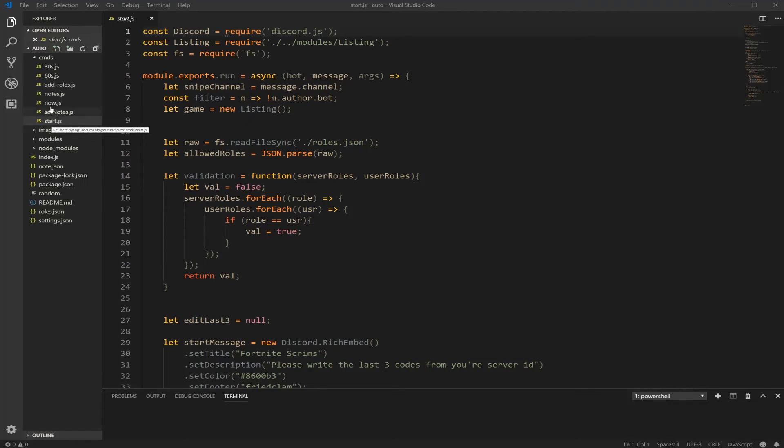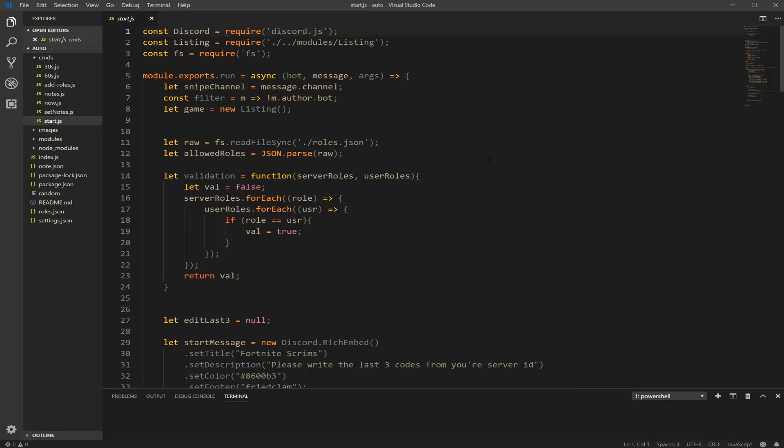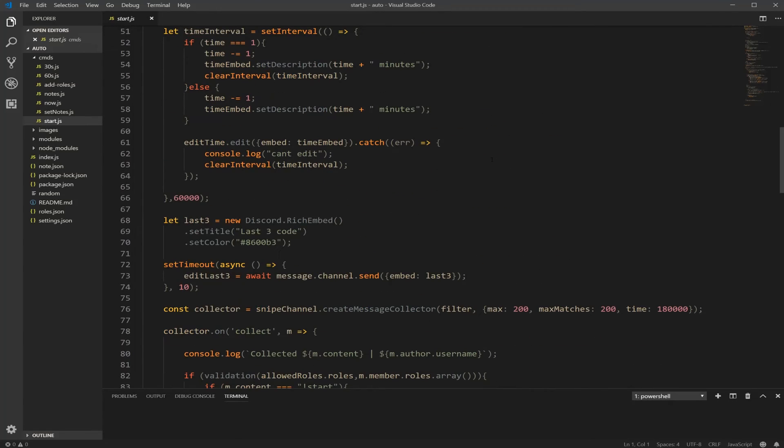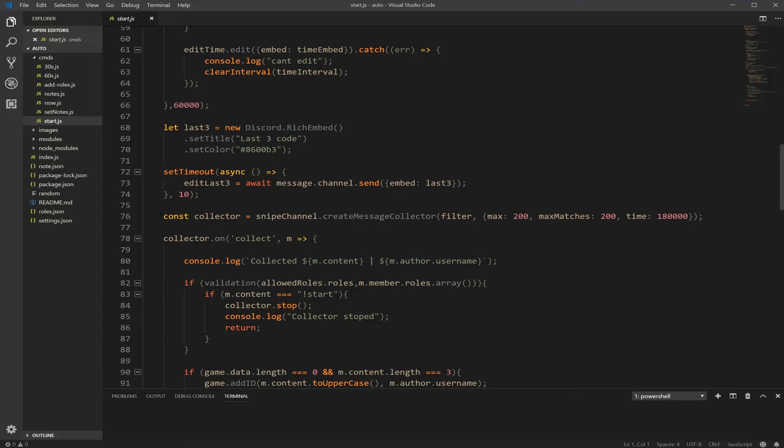First things first, we're just going to open our start file. So you should have a command folder here, and you should have a start.js. If you don't have some of these files, just ignore some stuff. In the start file, we're just going to upgrade a few things for this bot. The first thing we will do is scroll down to your message collector — probably around line 76. We're just going to remove the max. We don't need to max it out at 200; we can just take how many entries we want. Let's save that.